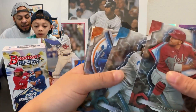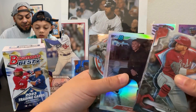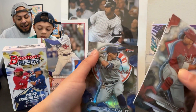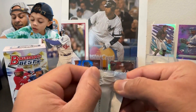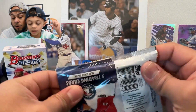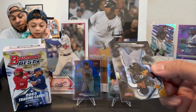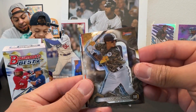We got two Juan Soto cards and now two Aaron Judges, Francisco Lindor, Oscar Colas, Randy Johnson, and an Oswald Peraza refractor. Last pack of the first box — there's going to be an auto here too because we should expect one in every mini box.